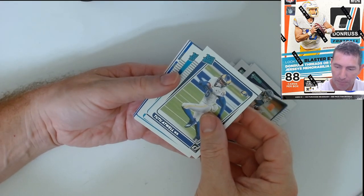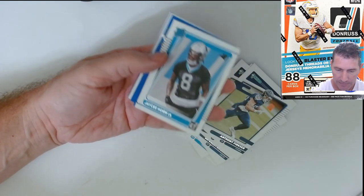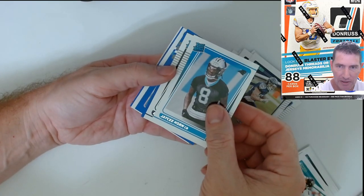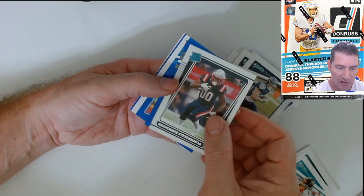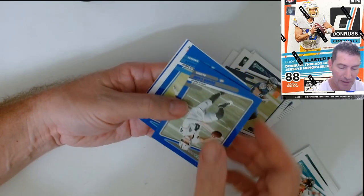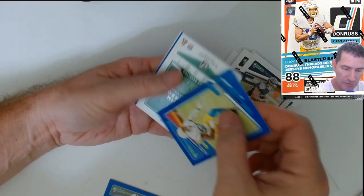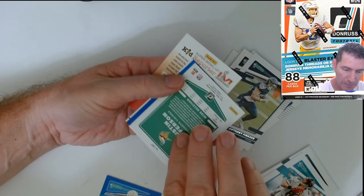These are the press proof blues — blasters are red. Getting to the rookies here, we got a Tutu and a JC Horn. I think Horn is hurt. Rondale, Stevenson — I don't know. There's the blue press proof and Murray blue press proof, and those I don't believe are numbered.